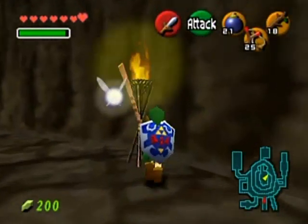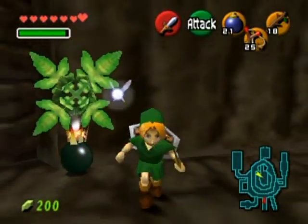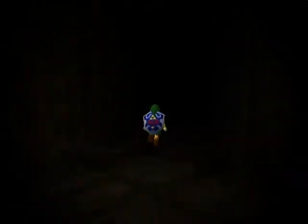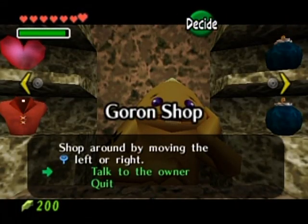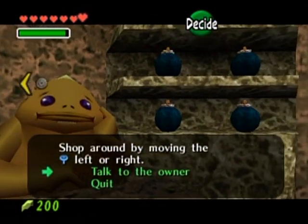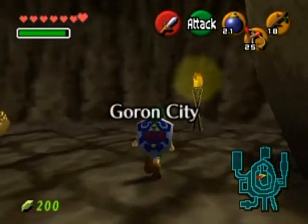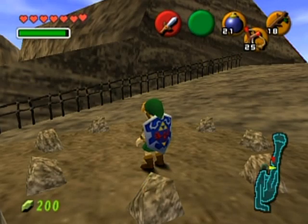Now I'll blow up the nearby wall using the bomb flower. Behind it there's a shop - I was hoping to buy a Deku Shield here. But looking at the inventory: don't bother buying the item I can get for free later, the bottle item isn't worth it, buying hearts is pointless, and the bombs are various sizes - nothing of use here.